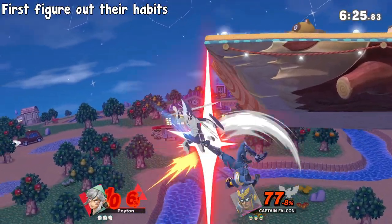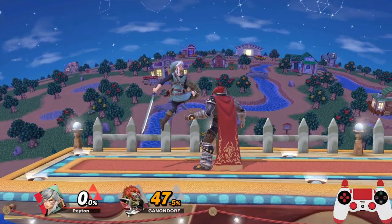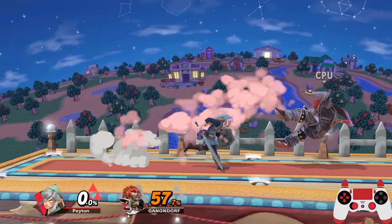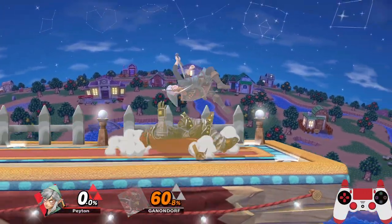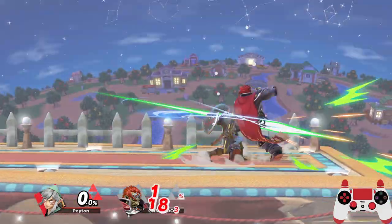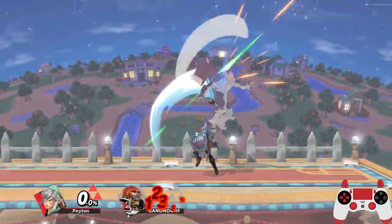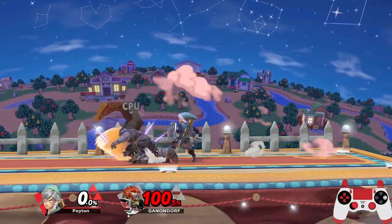For rolls, first figure out where they roll and when. For roll back, keep moving forward as the opponent rolls and punish with whatever you find appropriate. For Link, I personally go for grabs until kill percent, where I might try for a ground smash attack kill. For roll in, either space yourself to still be in front of the opponent, or run in and turn around with an attack.